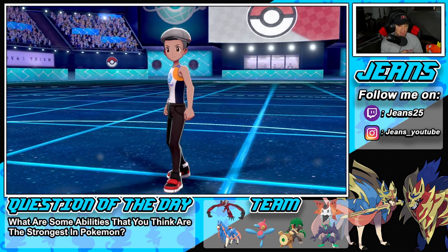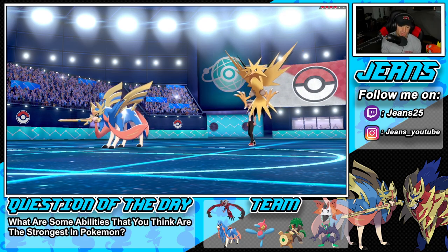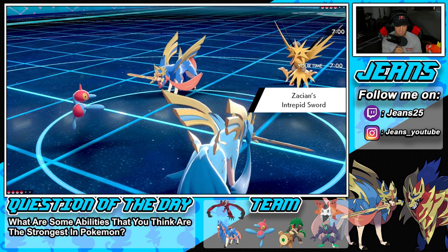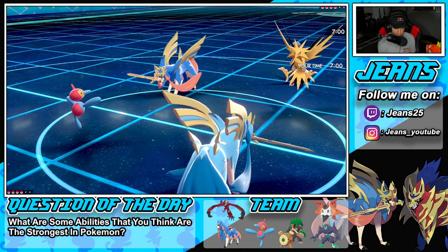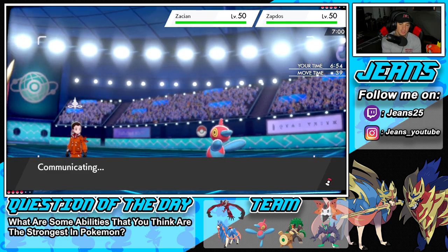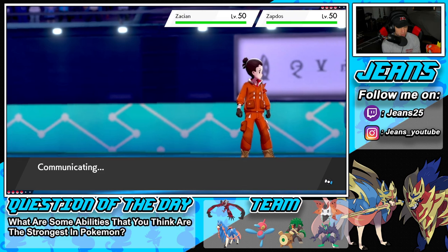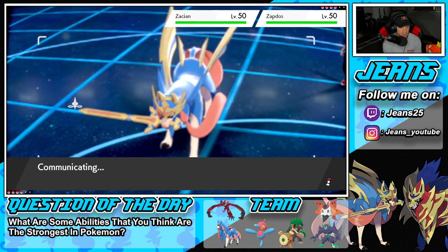He leads the water squad — Zapdos and Zacian. This is what I thought he'd lead. We're going into PZ and our own Zacian. I consider protecting this turn and then going Behemoth Blade into his Zacian. I don't want to Dynamax PZ and get hit by a Behemoth Blade. He's going to Dynamax his Zapdos and use Airstream — I didn't lead Rillaboom because Rillaboom will be good for the back end against the rain squad.